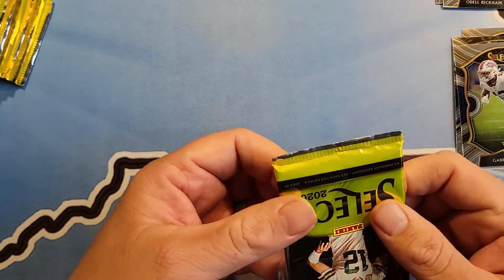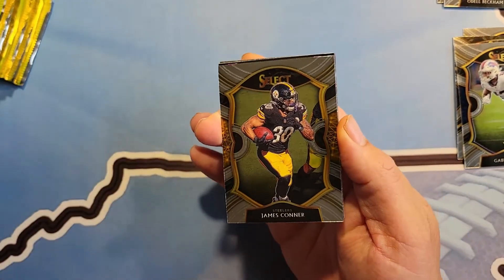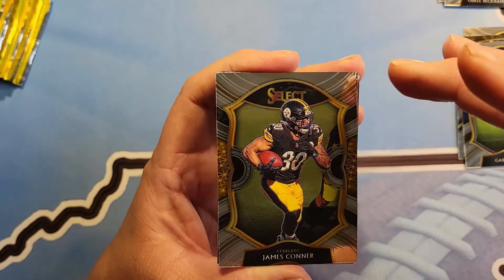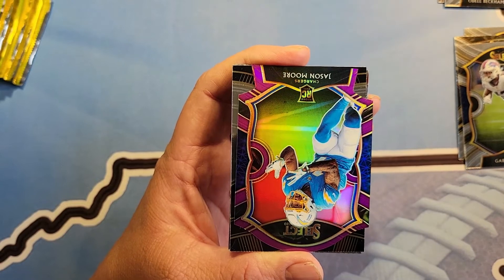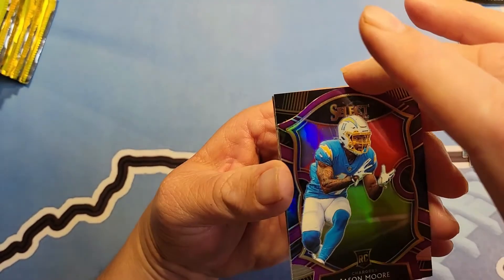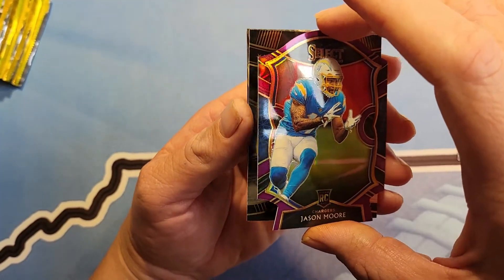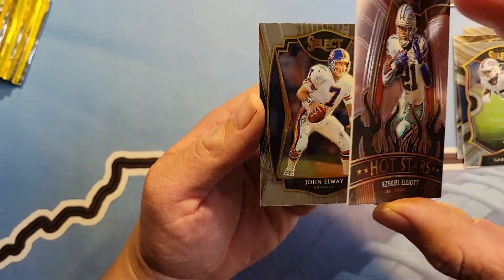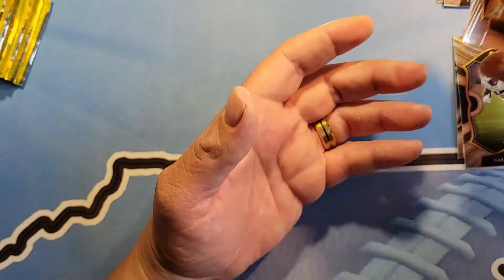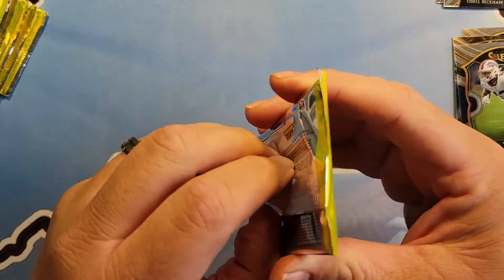We do like the way that Target is doing it now — it's only allowing one box or one pack, it doesn't matter what you pick, one box or one pack and that is all you get. So at least everybody can get something. Jason Moore. Ezekiel Elliott — hot star, that's a throwback. John Elway — nice. Nothing huge yet.